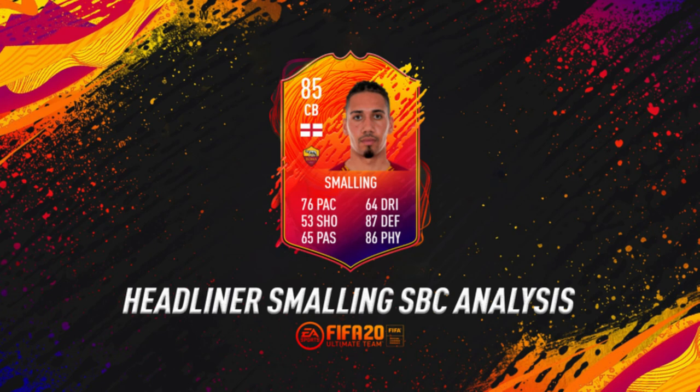I'm back again. Today we're going to be reviewing the Chris Smalling Headliners player card. This is a bit of a surprise because EA have actually released him with a low SBC requirement, coming in at 30,000 coins. From the get-go he looks pretty good — for 30,000 coins he looks like a steal. He's got good pace, similar to Van Dijk, good physical, good defending, and decent dribbling.